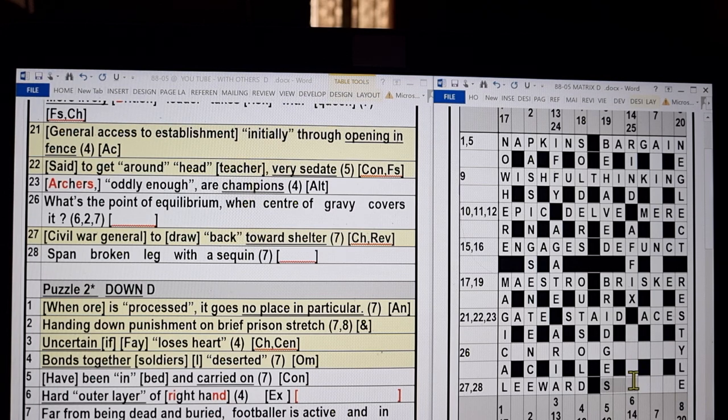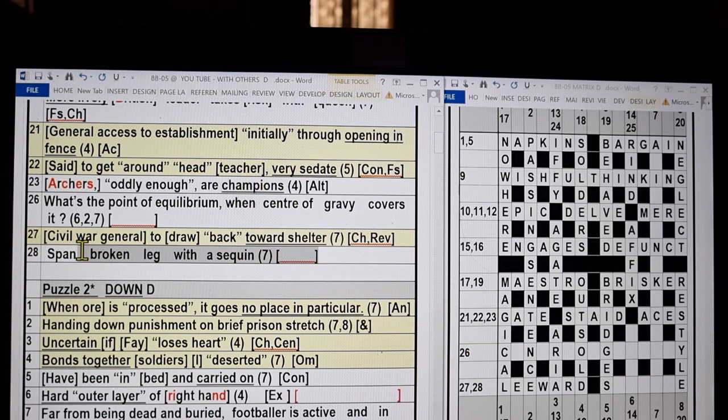28 across: 'Span broken leg with a sequin.' Starts with an S and ends with an E. Pause and solve. 'Broken' looks like an anagram flag. We have to anagram something, and this seven-letter answer says you need a seven-letter fodder. There's SPAN and LEG in between the 'broken,' so I'm assuming those two will be the fodder. SEQUIN is the key therefore, and no doubt you realise that SEQUIN has another synonym — by anagramming SPAN + LEG, you get SPANGLE. 28 across is SPANGLE.